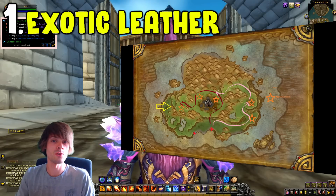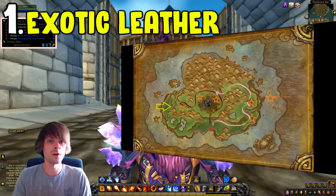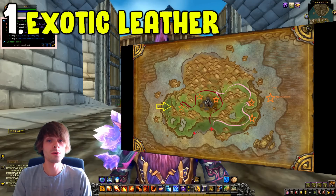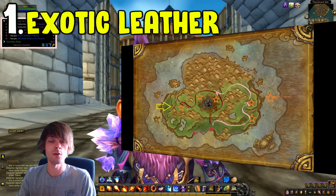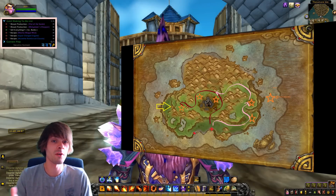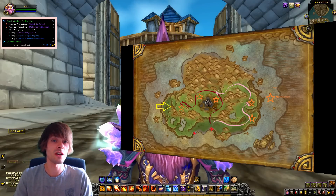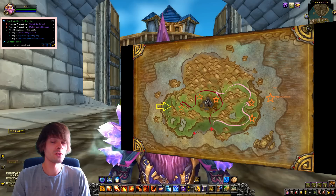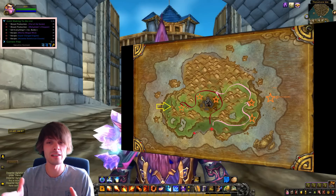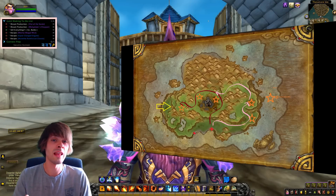Bear in mind that you will get dismounted as soon as you reach the island, as it is a no-fly zone. When you're farming there, you're going to get quite a lot of giant dinosaur bones. On the far left side of the map there's a cave with a guy called Kumar, and you can turn those bones into a Spirit of Harmony as a daily. You can also get the Bone-White Primal Raptor mount, or just sell the giant dinosaur bones on the auction house. Right now giant dinosaur bones are on the rise, and paired with the exotic leather farm, you get both leather and bones from the giant dinosaurs.